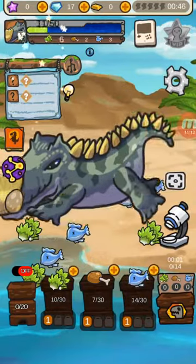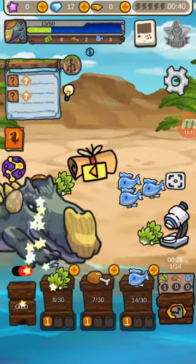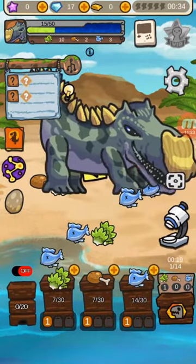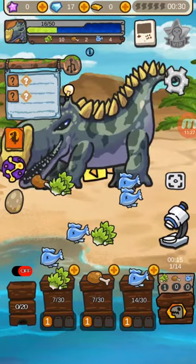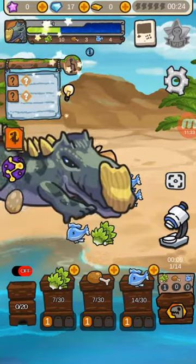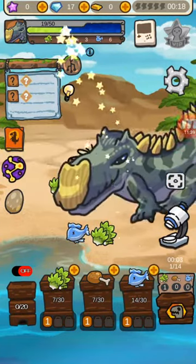I'm literally over-flooding my map with more grass. Eventually the Mosasaur — I mean, not the Mosasaur, this weird Stegosaurus — is gonna keep going. I need to give you a name. What do I call you? Well, it's not like you're gonna stay here for long. You're gonna evolve in a second. That's totally cool.